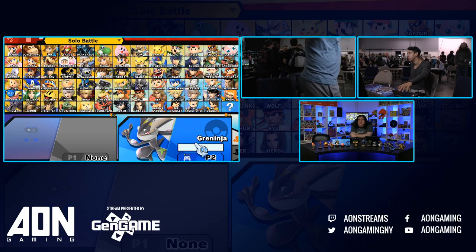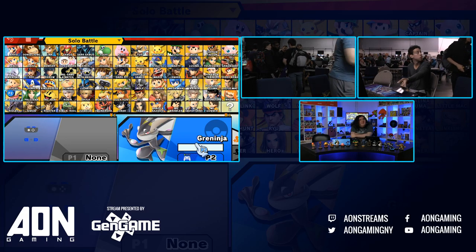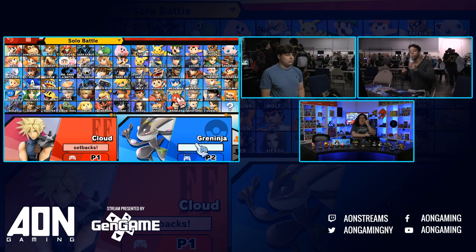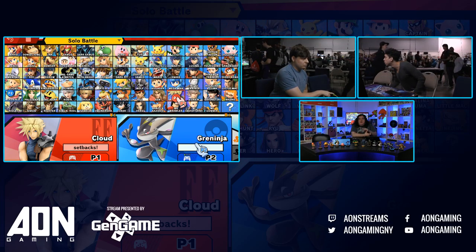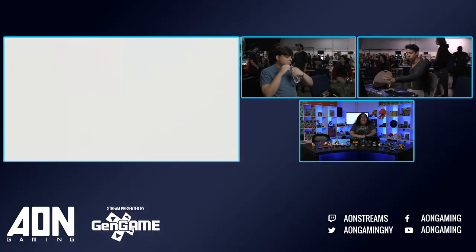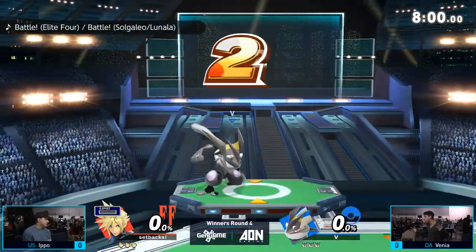I don't know too much about this matchup offhand, but what I do know — and you used to main Greninja — is that one of Greninja's biggest strengths is his overall mobility. Greninja has the speed on the ground and in the air to just weave in and out of the opponent's attack range and bait and punish out people's options. Due to that mobility, I feel like Greninja might have a pretty good time getting around Cloud's big aerials.